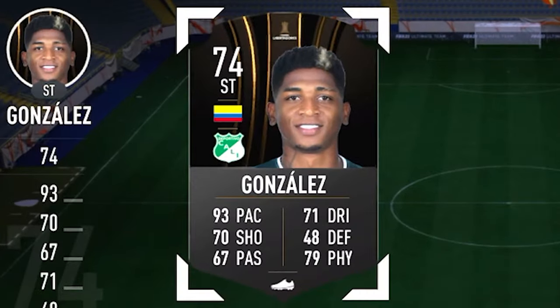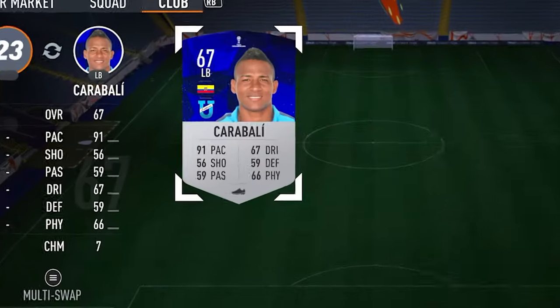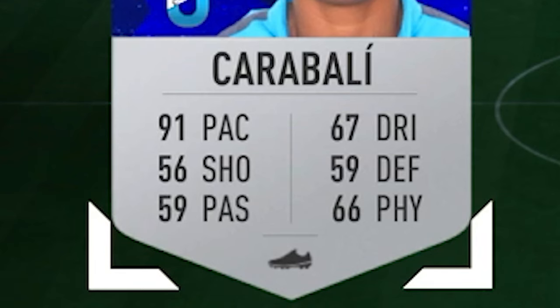In central midfield we've got a midfield three, all using position changes. First is Gonzalez — a striker moved to center mid — with a whopping 93 pace. Next up is Butshernan, who defaults as a right mid. And the third midfielder is Jose Carabali — a left back moved to center mid — with 91 pace. We haven't got a single outfield player below 90 pace. Absolutely ridiculous.